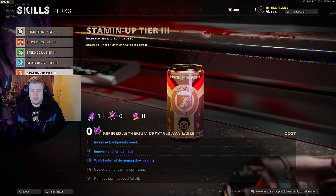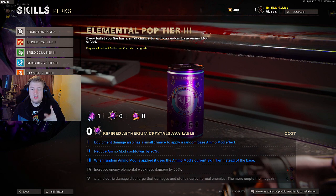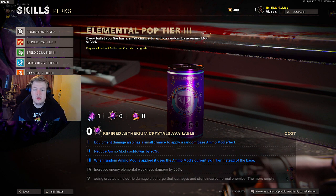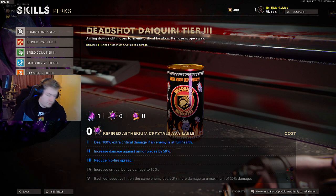Stamina Up tier 4 and 5: use equipment while sprinting and removes sprint speed fall-off. Elemental Pop tier 4: increase enemy elemental weakness damage by 50% - and tier 5 is electric cherry, where reloading creates an electric damage discharge that stuns nearby normal enemies; the more empty the magazine, the stronger the damage. Deadshot Daiquiri tier 4: increase critical bonus damage by 10%. Tier 5: each consecutive hit on the same enemy deals 2% more damage, up to a maximum of 20%.